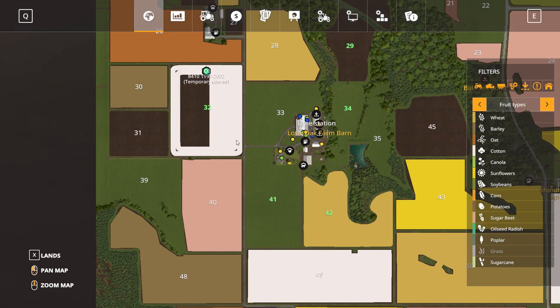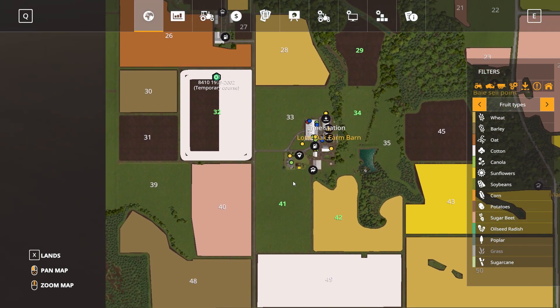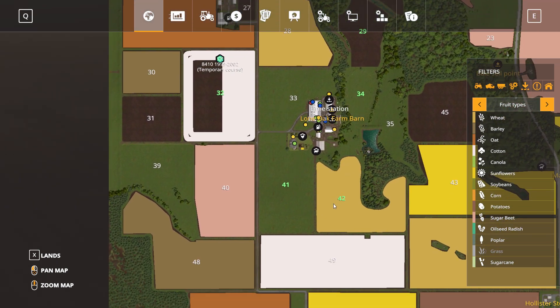Field 41 will be cotton, field 29 will be planted with cotton as well. I don't exactly know what I'm going to do with field 42 yet.